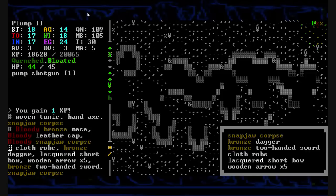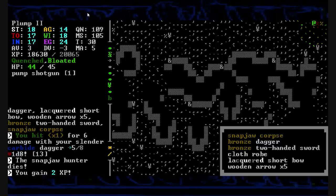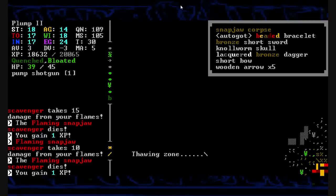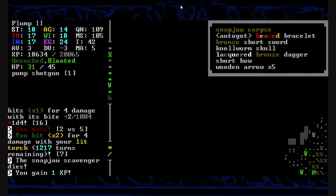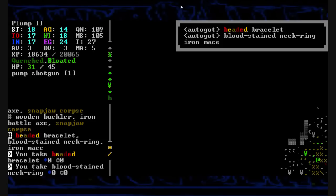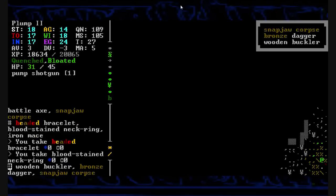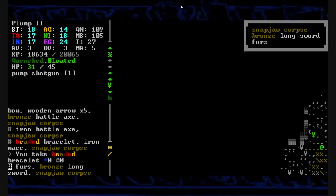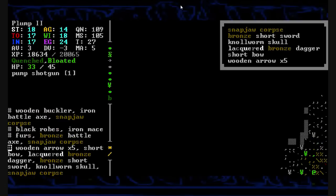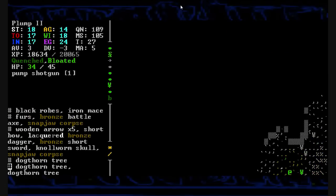Snapjaw corpse, nope. Bronze dagger, bronze two-handed sword, and suddenly I'm back — I'm alive. We cut through the snapjaw hunter, get two experience, he drops to the ground. Where's your leader at? We'll flick our fire that way — chop him down and kill him. I think their leader might have died whenever I electrocuted — whenever I unleashed eight charges through this whole group here. We pick up a blood-stained neck ring and a beaded bracelet. Brave little bastards, they almost had me in the darkness.